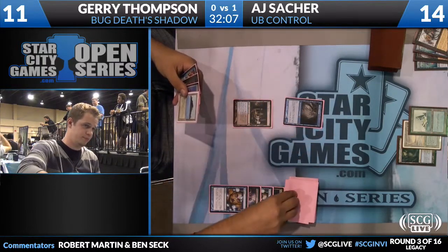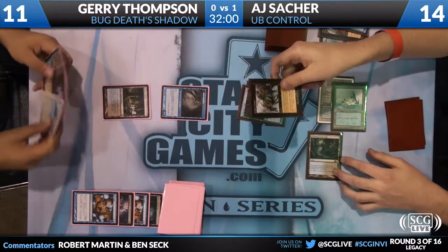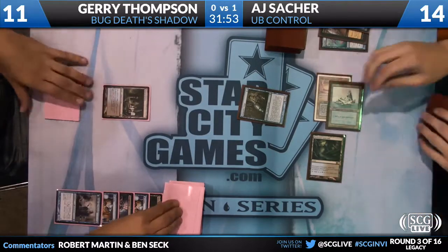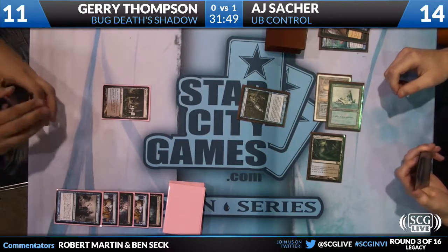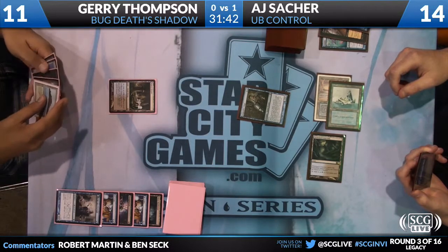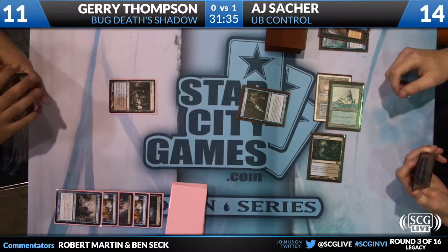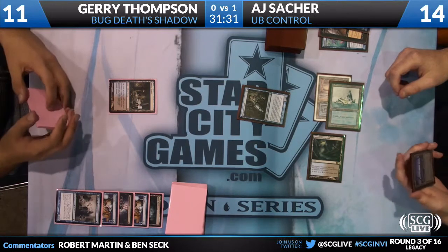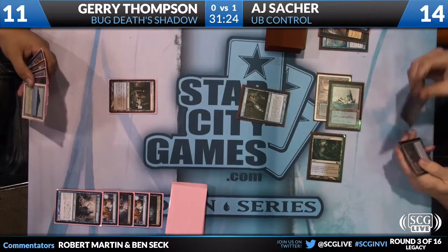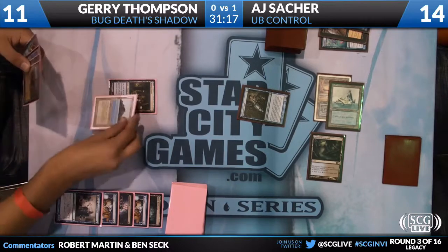He does not cast — oh wait, Snapcaster? He wants a Demise from the graveyard here. Jerry will just let it happen. I think he wants the opportunity to draw a black land. Does not draw — Wasteland. He probably won't Wasteland because he's a little bit behind on mana. The only reason he might consider Wastelanding is if he fears a Jace from AJ — he may want to try and give himself a turn to avoid getting Jaced next turn, because he has no current defense for Jace if it hits play.